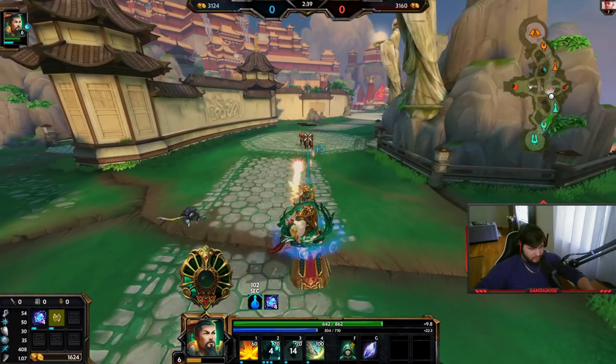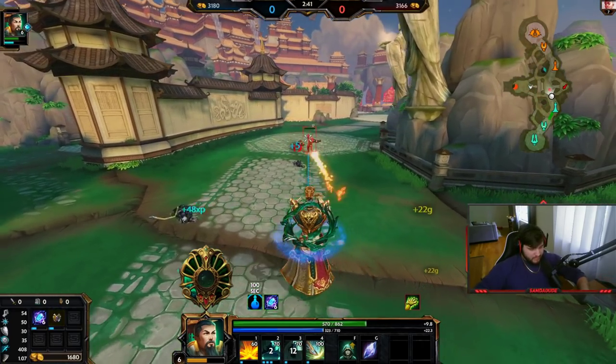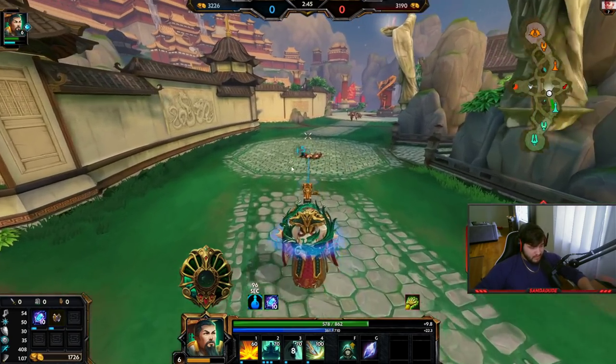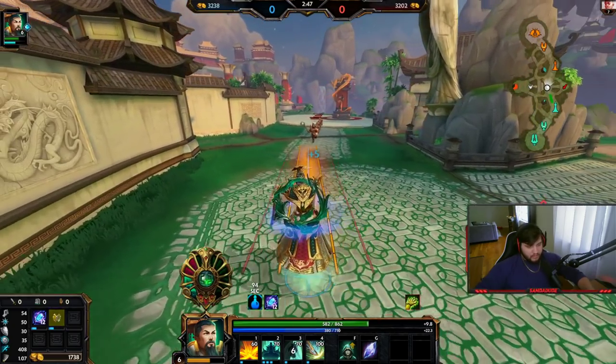You saw my three right there. Basically, when you reactivate your three and you land on somebody, the pearl dragon will follow you down and knock up anyone that you land on.